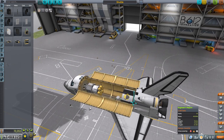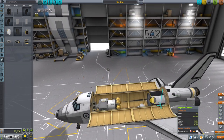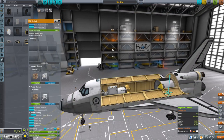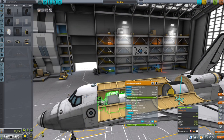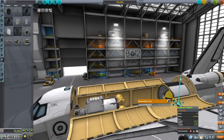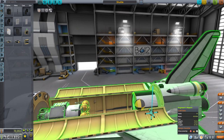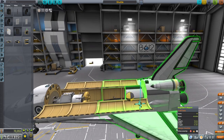We put the fuel cell there now. We have a control core - a Probodobodyne Hex - because I'm not going to have this crewed on its first test flight. The lander has its own Octo and an antenna that will relay back to Kerbin. We just land like that, and hopefully it'll be fine.